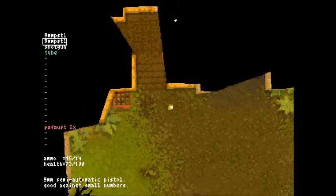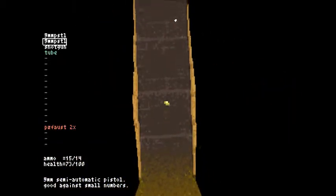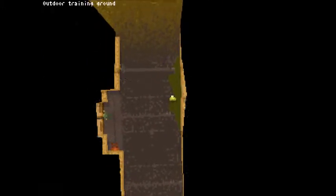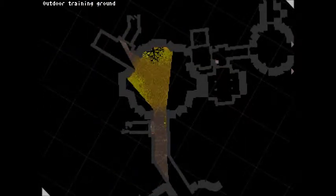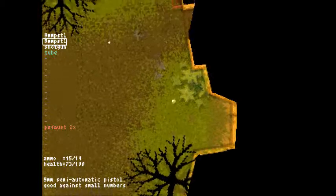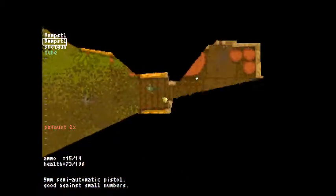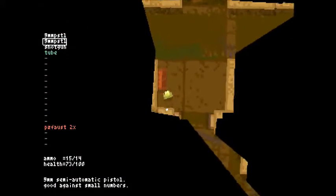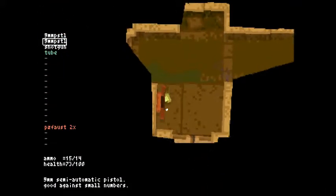That door back there — I missed that door back there. This is backtracking and it's boring and I'm not very fast. Already searched there? Yes I did. I gotta go all the way back there. Why is there a thing highlighted? Did I miss something back there? I guess that's supposed to be a tree. This is a thing here — I already searched here.